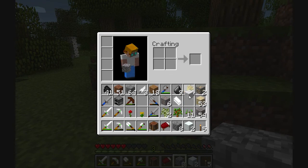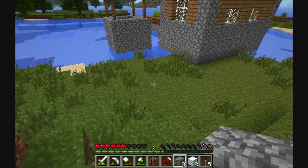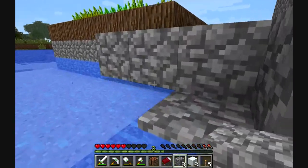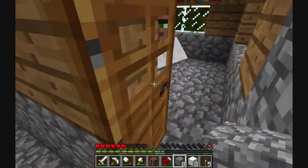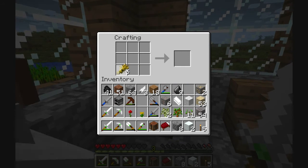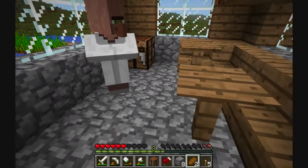I wish you could turn wool into string, because I need string. I wanted to make a fishing rod so I could at least get something to eat real quick. But there is a crafting bench in here, so I can just take this wheat and turn it into bread. Not a problem.